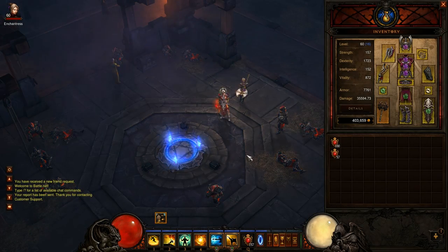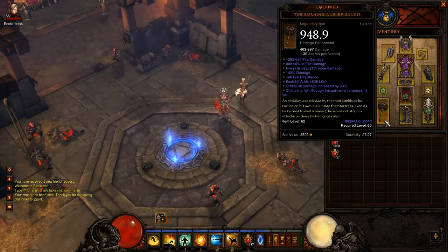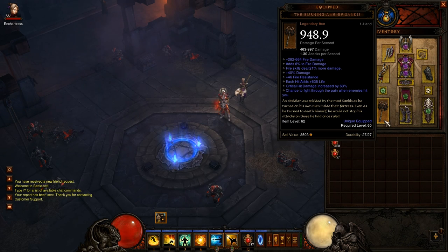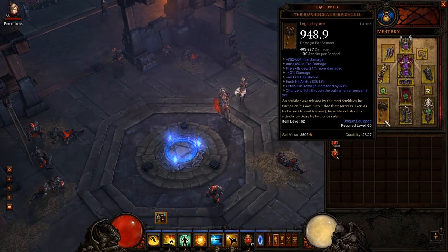What that basically means is that I have a build centered around the Burning Axe of Sankiss — I'm not sure how you say it — but it's basically centered around this item. The reason for that is primarily because of that third modifier: fire skills deal 21% more damage. So any damage I do that is fire is enhanced by 21%.